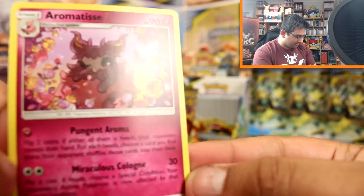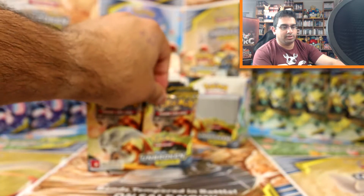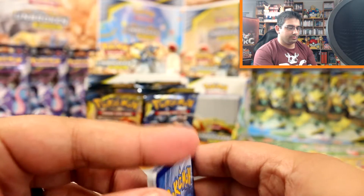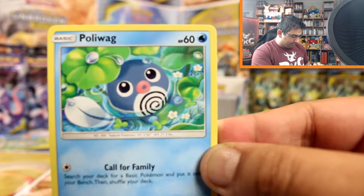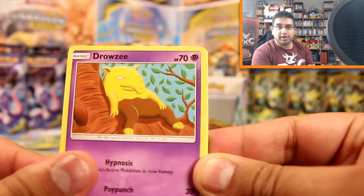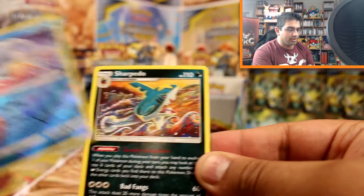There are so many cards I've yet to see. Let me just readjust the focus a little bit. Poliwag, Ekans, Drowzee, Pikachu, Grubbin, Darkness Energy, Fairy Charm Electric, Poliwhirl, Devolution Spray Z, Dewgong reverse and a Sharpedo.